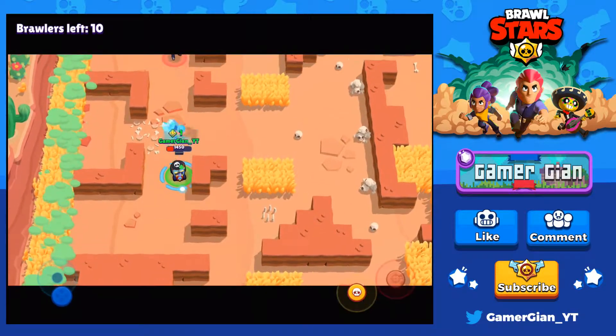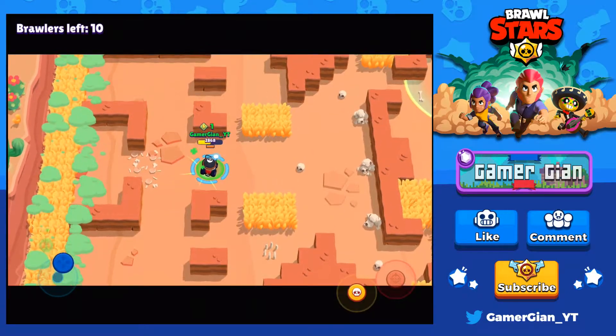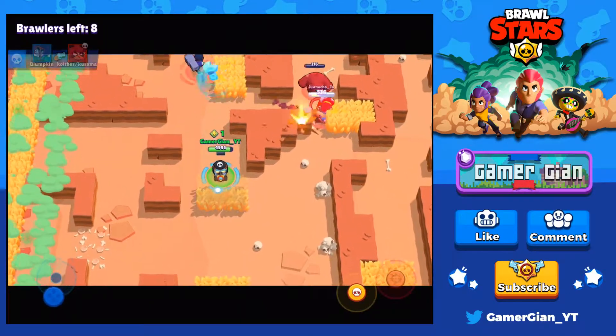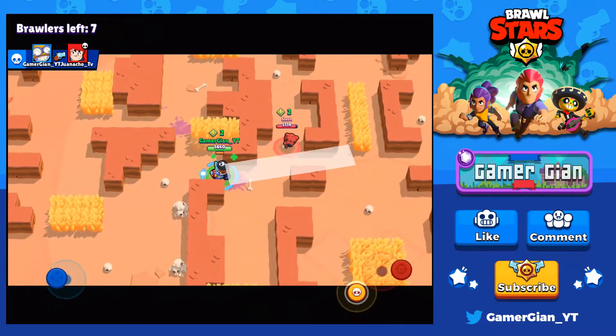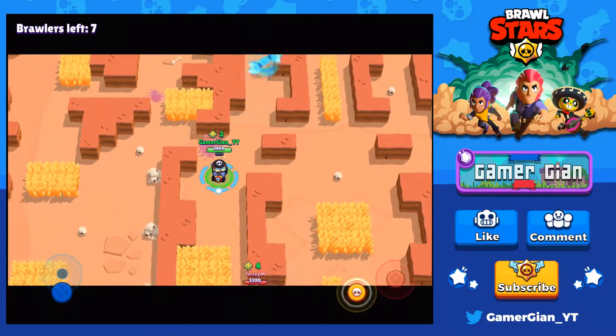I hit him again — I definitely ran away this time. We got one gem, we have our super. Where's the Brock? There he is. Tag him again — oh my god, I got it! Perfect, got the cam. That Nita is in my way, let's go ahead and try to get the Nita.